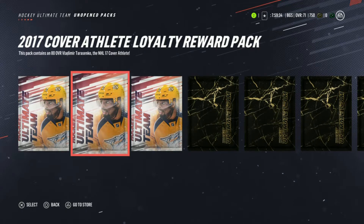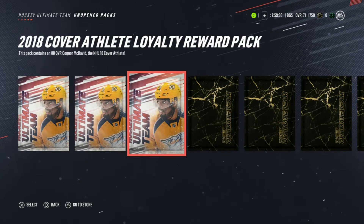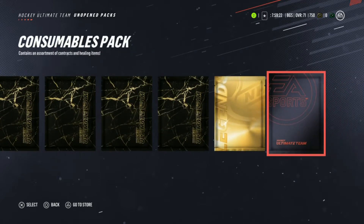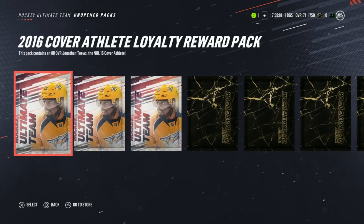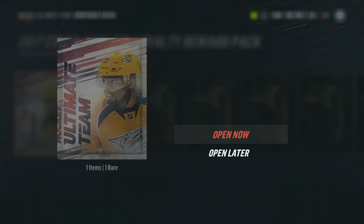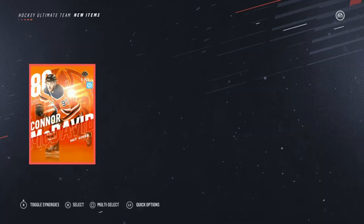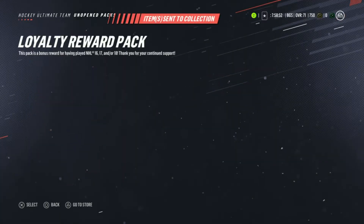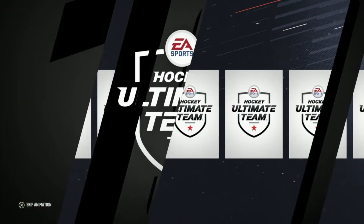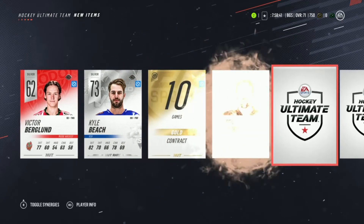After completing that HUT challenge we finally get all our packs: the 2016, '17, and '18 cover athlete loyalty reward packs, a bunch of loyalty reward packs, a lone legend choice pack, and a consumables pack. Starting with the covers — my favorite player Jonathan Toews, send to collection. Next pack: Vladimir Tarasenko, going to be an instant impact sniper on our team. And the best player in the NHL — Connor McDavid. I won't put him at center because of face-offs, so more as a winger.